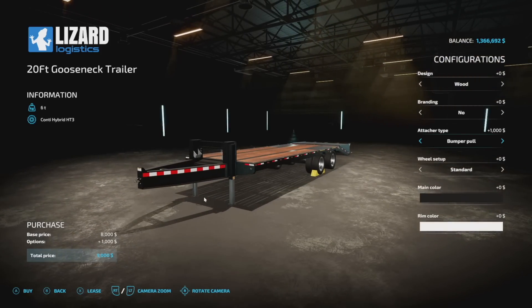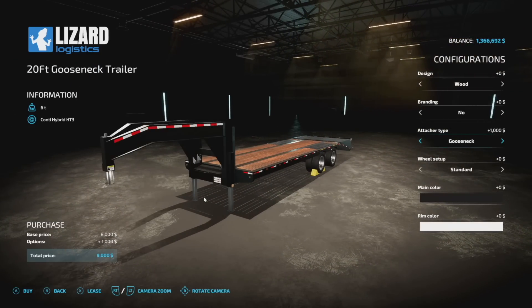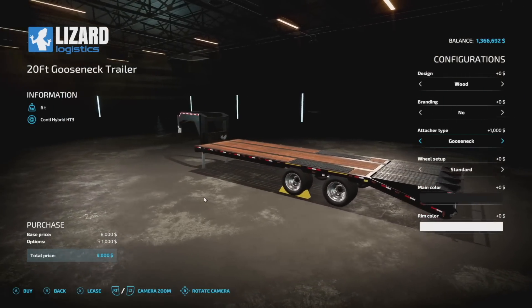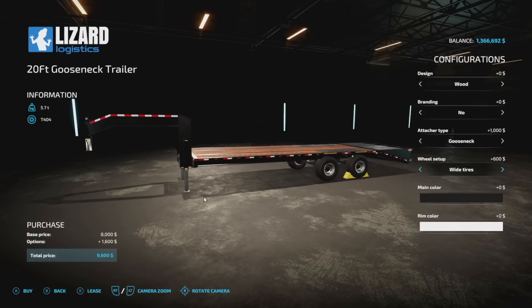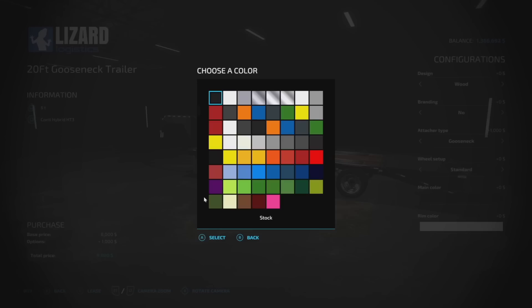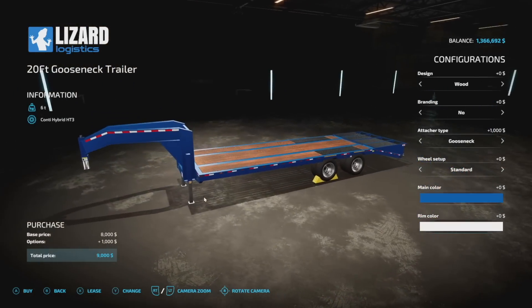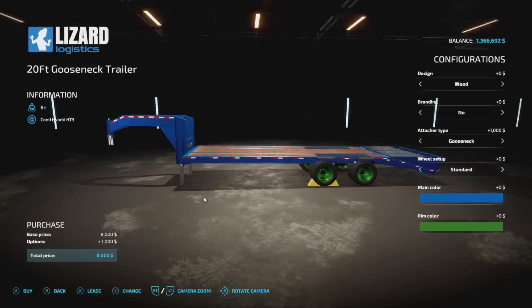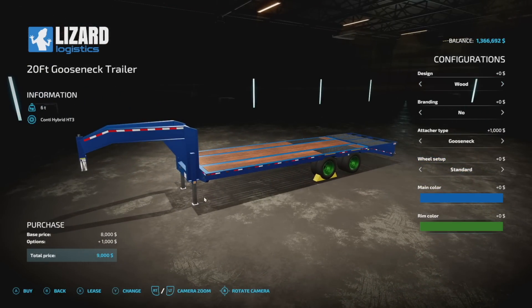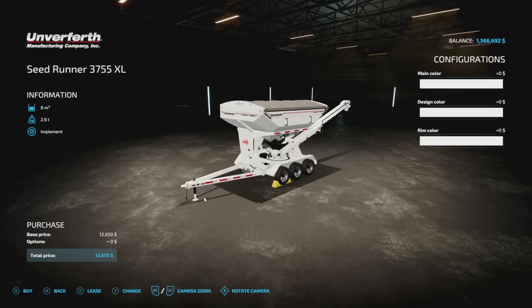Attach type can be gooseneck or bumper pull — you can use a tractor or a truck, though base game trucks won't handle it with bumper pull; go gooseneck and they're fine. Tire setup options include standard, nucky, wide, and back to standard. Main color is customizable — for example, Nitro Blue — and rim colors can also be changed, like John Deere Green. That's the Lizard Logistics 20-foot gooseneck trailer from 82 Studio.